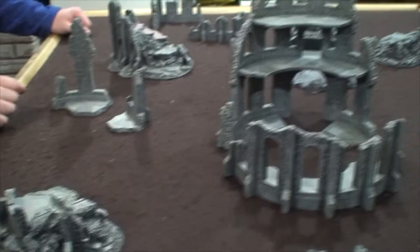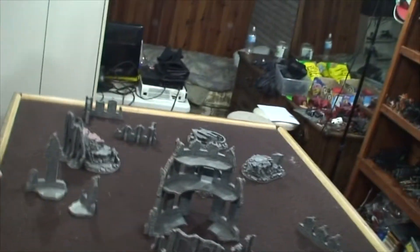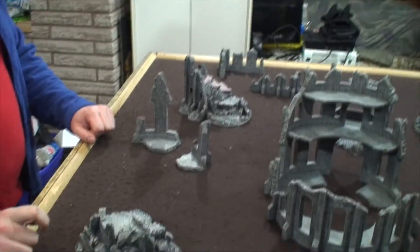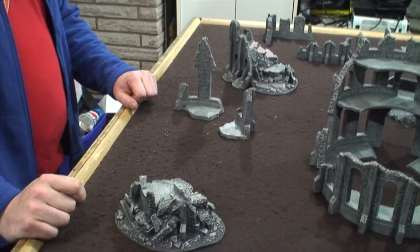Let's roll to see who deploys first. We're playing Hammer and Anvil and this is the table — some Gale Force 9 terrain. We've actually got another terrain set being ordered right now; it's an alien-themed set.